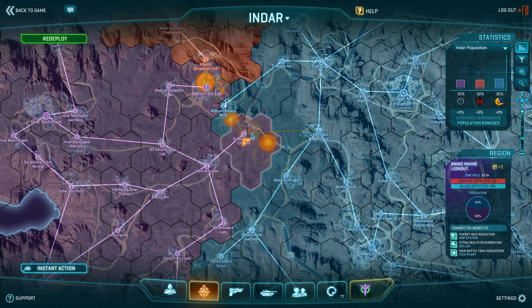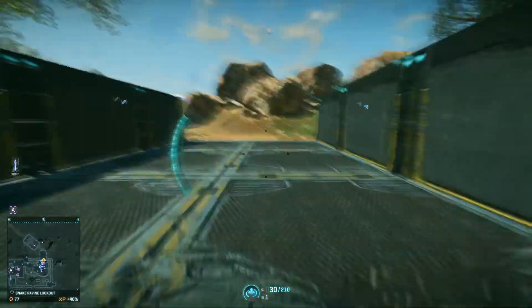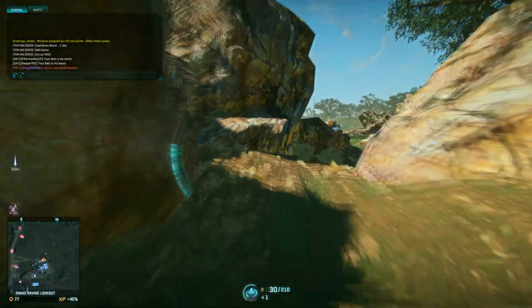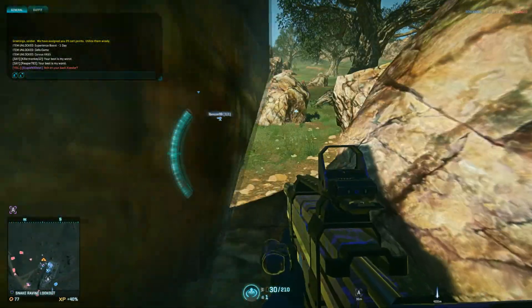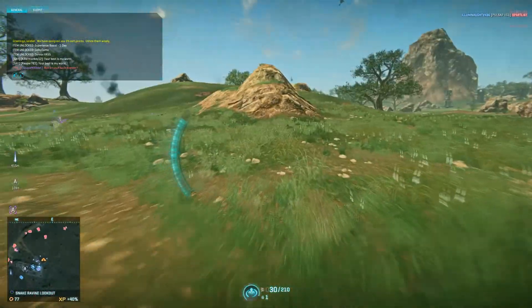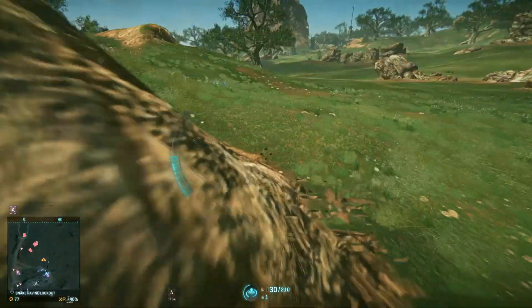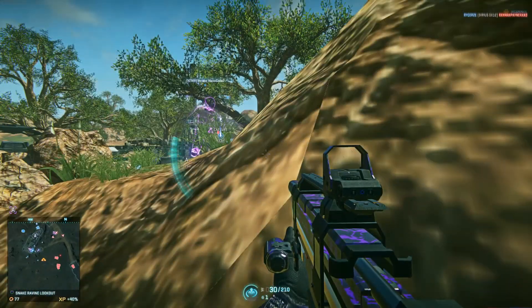In this clip I spawned in Snake Ravine and I'm trying to push to the northeast because I see there's stuff on the mini map over there. This space is interesting because there's a really tight close-quarters environment inside it, and then outside there's a big open area with some sparse cover, and I really like that. I do like to fight outside the space, especially as an infiltrator.